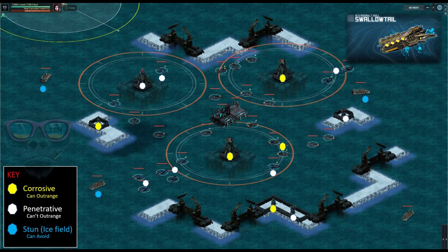Before we go into looking at the target, I thought we'd have a recap on basically what the Swallowtail can and can't reach and what affects it. I've made a key at the bottom. On the left hand side, corrosive — the yellow symbol — there are basically two super turrets and a couple of turrets, one on the bottom and one on the left hand side. They can all be out-ranged, which I was quite pleased with.